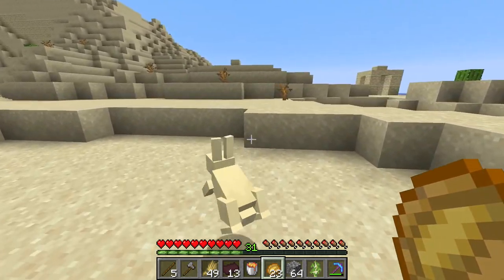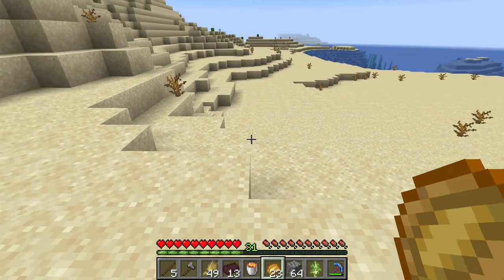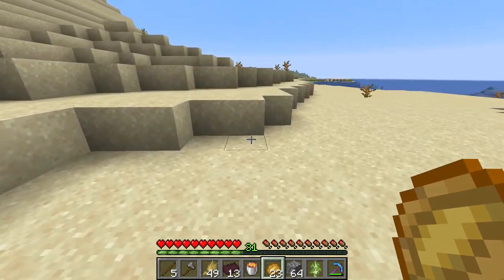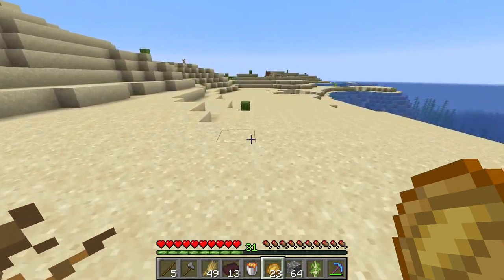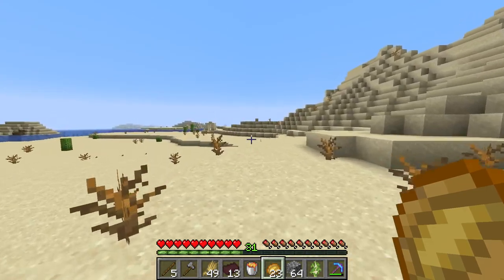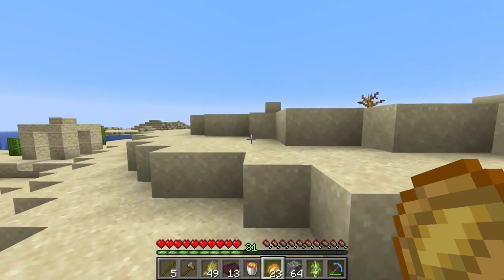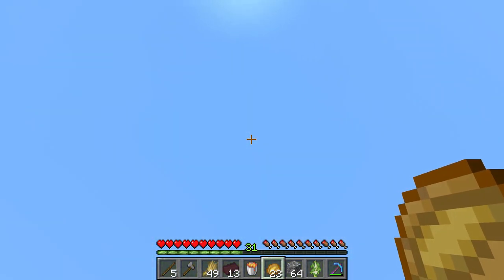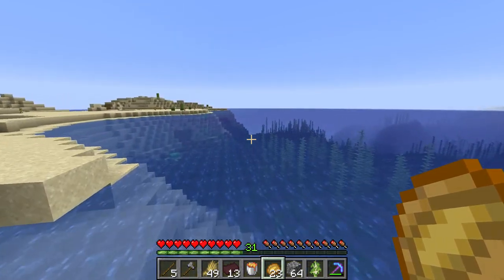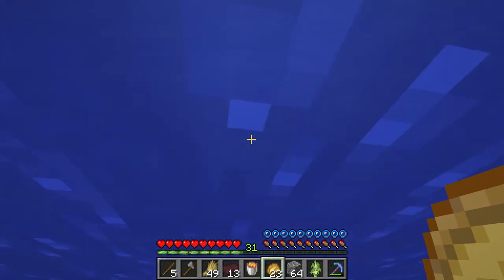I'm going to punch you. Okay, I think I'm heading in the wrong direction — I think we're supposed to go this way. I haven't been out here in so long. I think I'm supposed to go back over here. I was going negative — my bad. We're burning up some daylight. I haven't seen anything out here. That's why I want to get the nether hub working, so I don't have to deal with this.